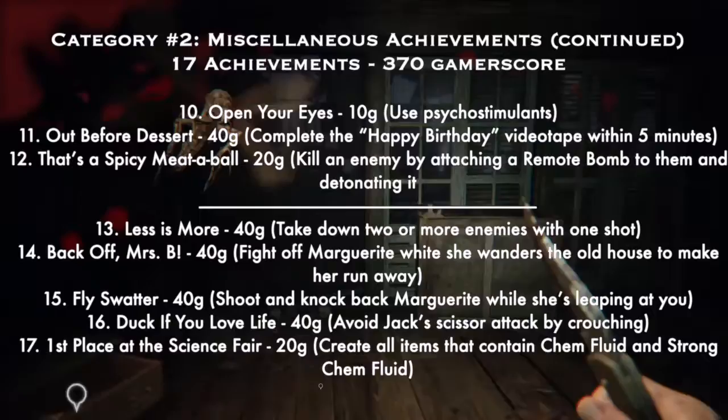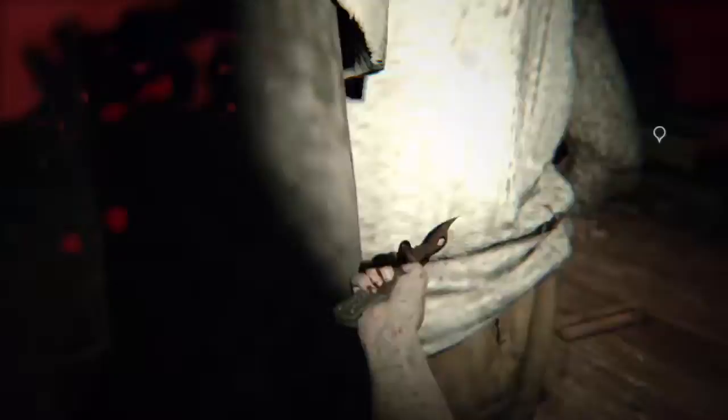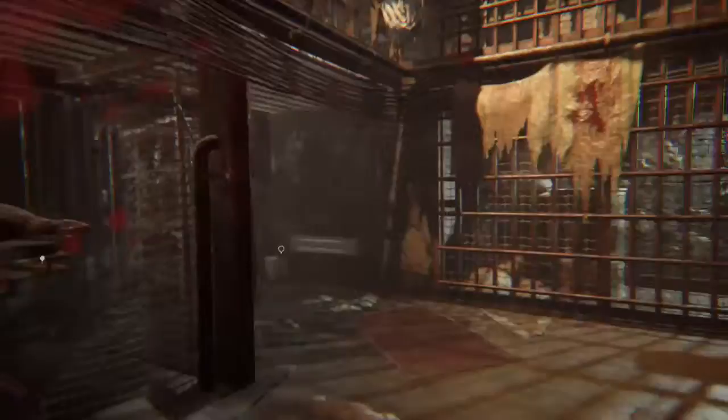Number fifteen: 'Fly Swatter' — 40G — shoot and knockback Marguerite while she's leaping at you. I got this during her boss fight. She goes up on the ceiling like a creepy spider and jumps at you; just shoot her back with the shotgun and keep reloading. Number sixteen: 'Duck If You Love Life' — 40G — avoid Jack's scissor attack by crouching during his boss fight; he's got these huge scissors and you avoid them by crouching.